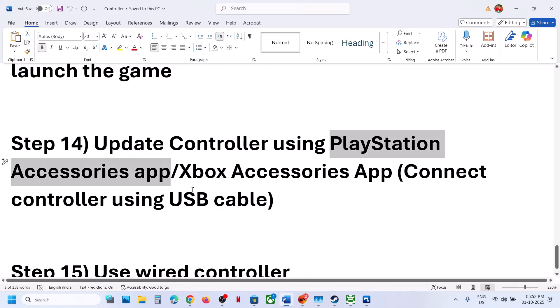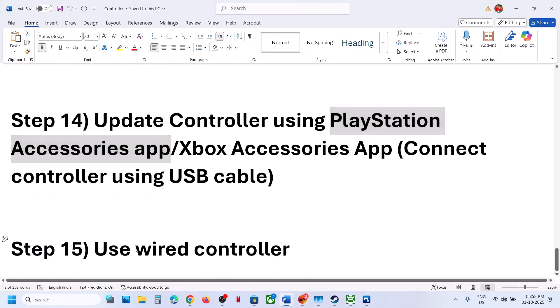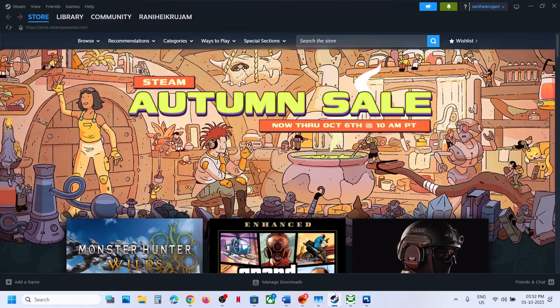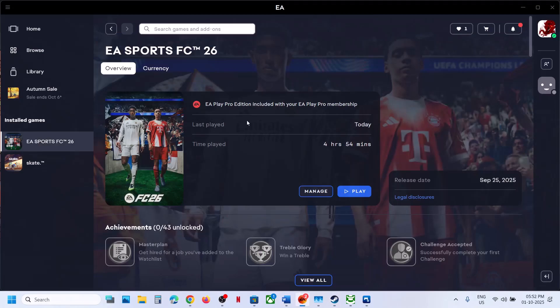The next step is to use a wired connection. Connect your controller via USB cable to the computer, then launch the game and check. One of the steps shown in this video should help get the controller working. Thank you for watching — please like this video and subscribe to my channel.